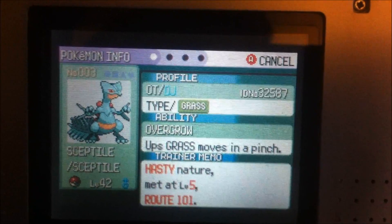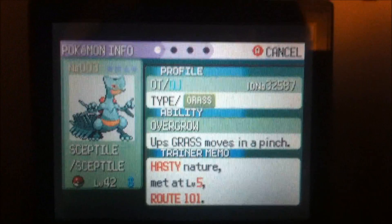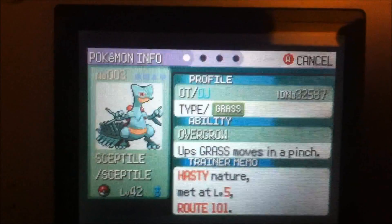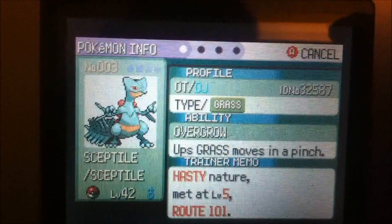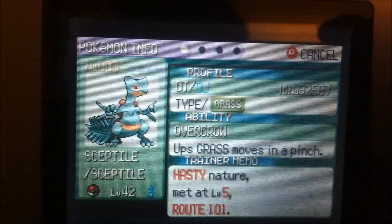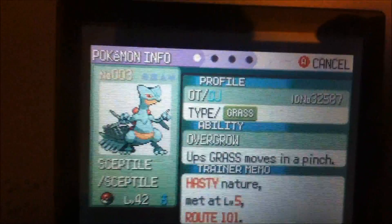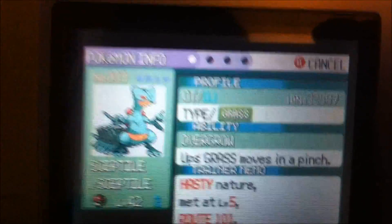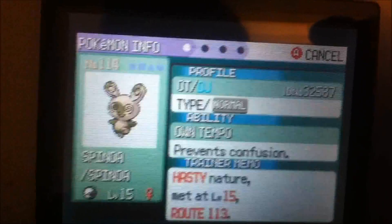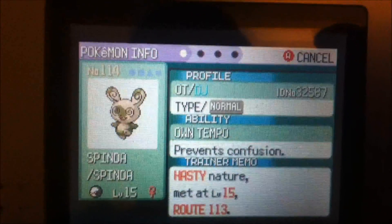And there you go - hasty nature. Which is the same as my Treecko. Basically the way that RNG works is it generates exactly the same frames, the same Pokémon, upon every soft reset. At a certain time - my time is about 10 seconds, 10.11 milliseconds - around that time is when the hasty shiny frame comes up and that's when I always get a shiny with a hasty nature. As you can see I hit the frame again and I've got another shiny with a hasty nature. The broken RNG basically just generates the same things.